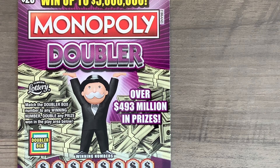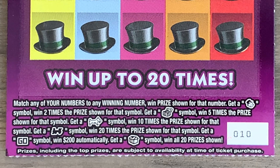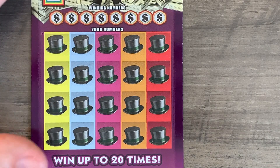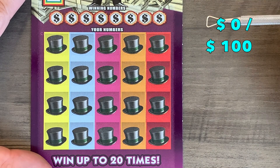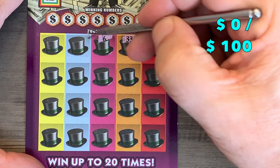We have a doubler box — hence the Monopoly Doubler. If we get a winner down below, we have a chance to double it by matching one of the winning numbers to the number in the doubler box. Down below it is match your number and win. If you find Mr. Magoo, you win two times the prize. Find the treasure chest, you get five times. Find Toto the dog, it's 10 times. Chattanooga Choo Choo gets you 20 times. There's also a Go symbol to win $200 automatically, and the outhouse gets you all 20 prizes. Overall odds to win are right at 1 in 3, at 3.02.